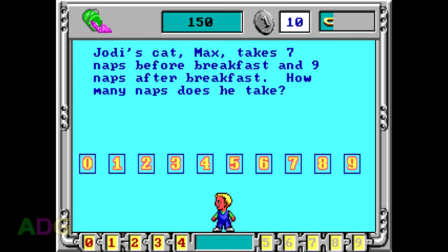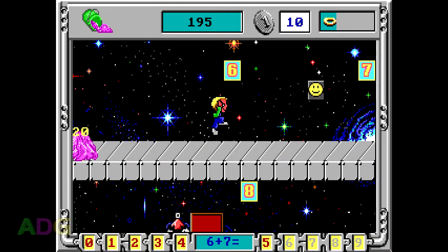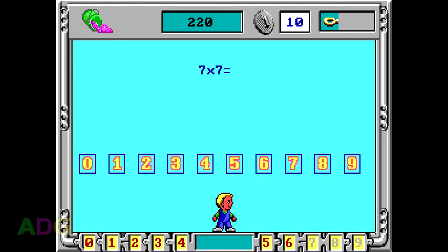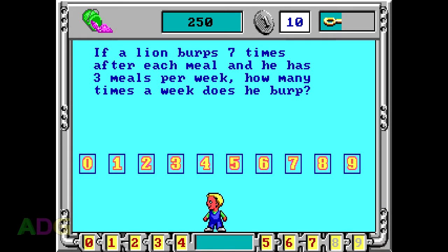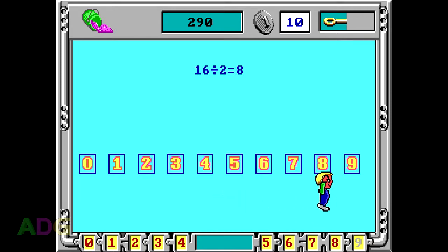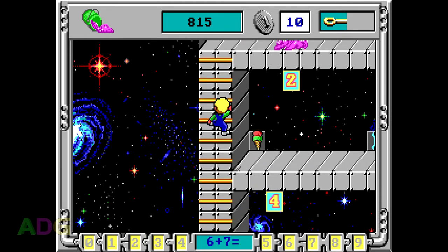When you touch a number card, you get presented with a math problem to solve — either a straight-up equation or a word problem depending on your difficulty settings. You answer each problem by moving underneath the numbers you want to input and jumping. If you get the question right, the card disappears and you get a piece of the key to unlock the door to the next level. If you get the question wrong, a gruzzle appears. This is the first major issue with this game: the noticeable clunk of the integration of the educational component with the entertainment component. Word Rescue never pulled you out of the gameplay experience to quiz you, and certainly not 20 times in the course of a level.